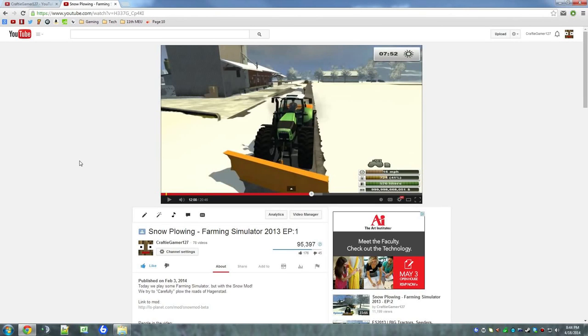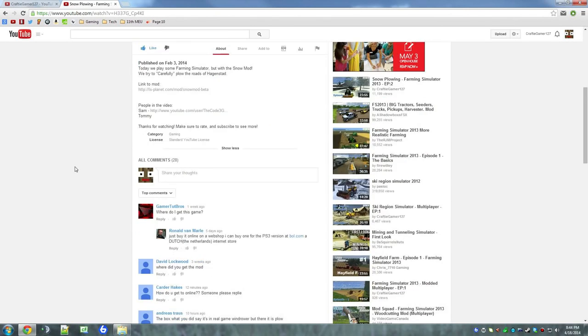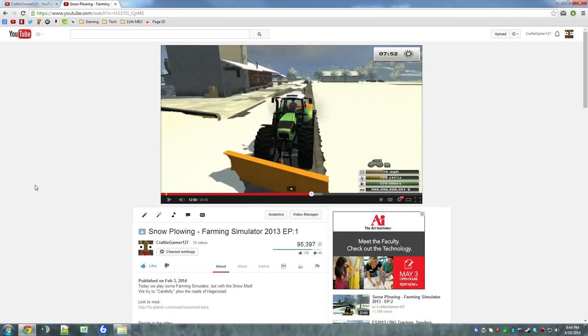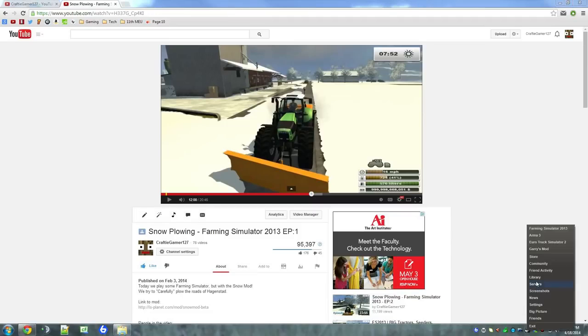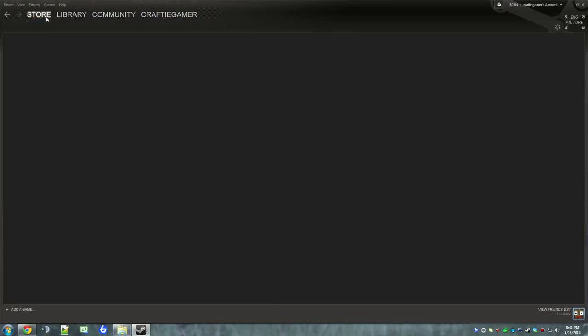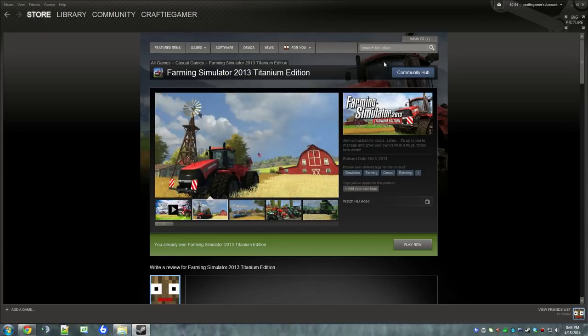Alright guys, Crafty here. I've been getting a lot of questions about how to install the snow mod. First of all, you're going to need to have Farming Sim. If you don't have Farming Sim, you're going to have to get Steam to buy it. Just go to the Store after you make an account, and look up Farming Simulator 2013.